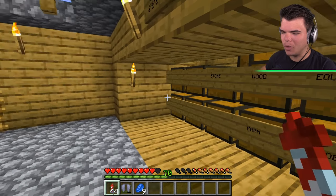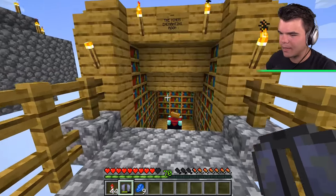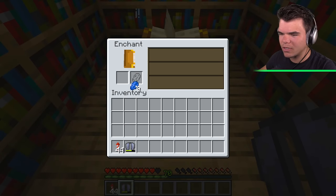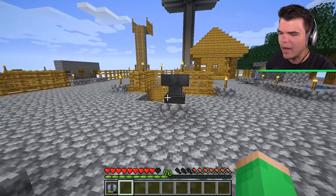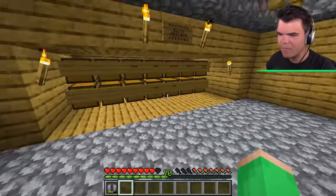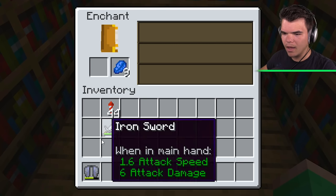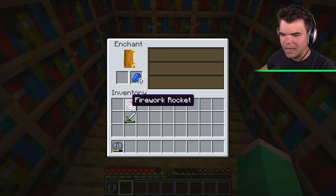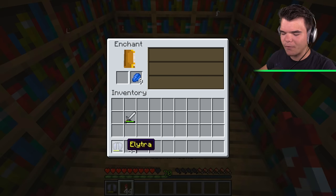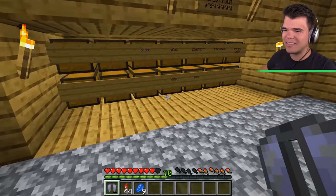I need these Lapis to enchant my elytra. I'm level 70, so I'll have plenty of levels and hopefully enough Lapis as well. Why is it not working? Hello? How do you put Unbreaking on it then? Do I need books for that? I don't have books. Let's test it with an iron sword — that works. Wait a minute, I cannot enchant it. I need the books. That's a problem because I've already lost like 30-40% of the health on the elytra, and it only lasts about seven minutes of flying.